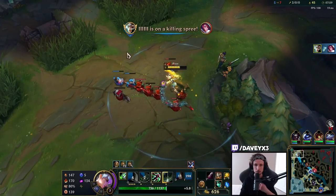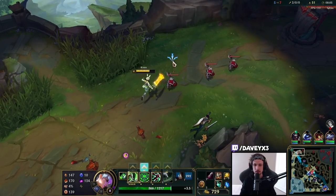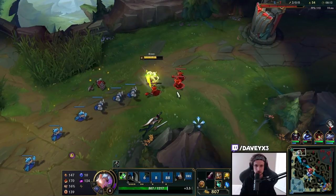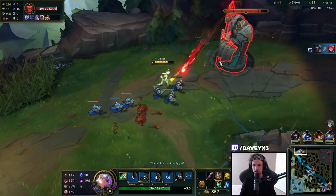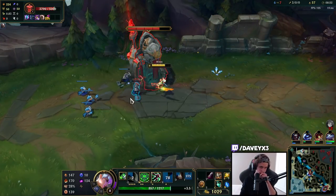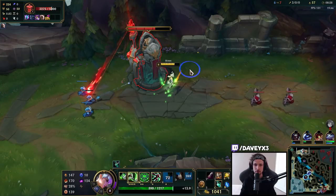There you go — I purposely moved as close to the wall as I could. The reason is that Fiora needs to hit all four marks of her ultimate to get the extra healing and everything. If you path towards the wall, she can't actually hit her ultimate easily. Besides that, all you have to do is sidestep the parry and you're pretty much good to go — that's how you fight a Fiora.